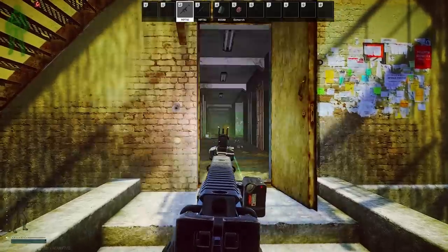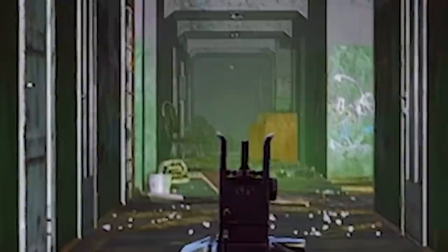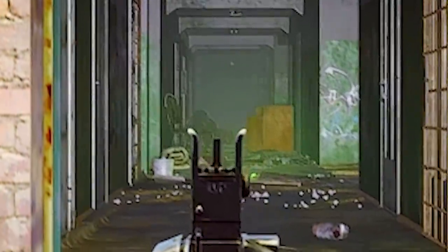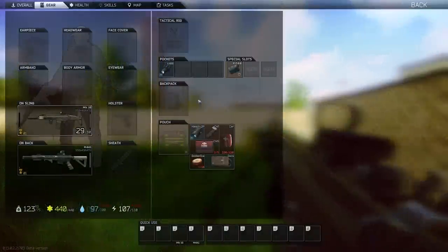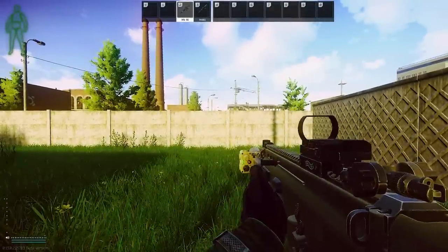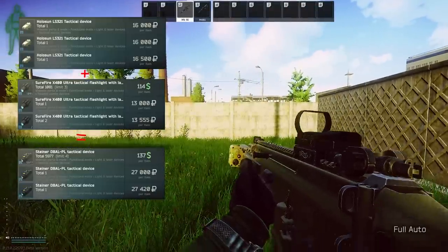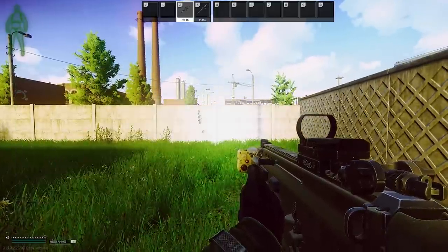Even the most popular chad laser in the game, the D-BAL, has range issues in the dark. However, despite its range issue, the D-BAL is the only thing you can run if you want the option of having an invisible IR laser during the day while also having a flashlight option — unless you run two modules, one IR and one flashlight. You'd have to toggle on your IR and then attach your light at the start of every raid, and this adds cost because you're paying for two lasers. Your total will come close to the market price of a D-BAL, so I don't think it's worth it.